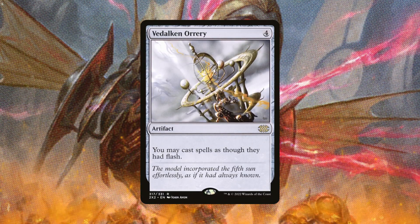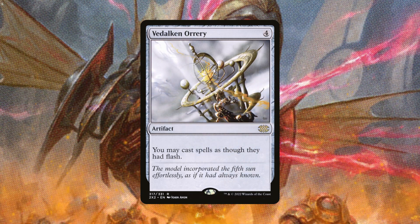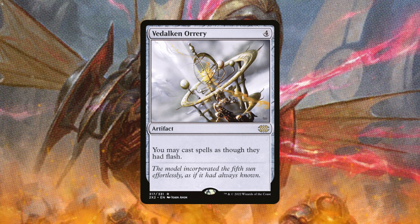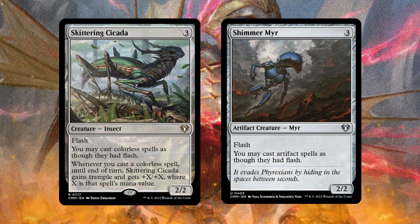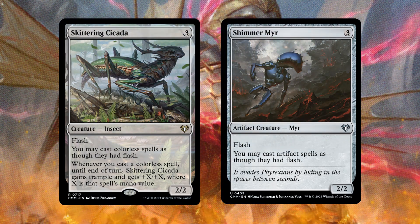The same effect can be had with Vedalken Orrery — it lets you cast spells as though they had flash, as a consistent way to do so instead of paying into those lands. With Vedalken Orrery you do pay the mana cost, but if it's not your turn and somebody was dealt three or more damage you can use cards with flash speed like Skittering Cicada or Shimmer Mirror. If you're playing a lot of colorless or artifact spells, those are easy includes. Skittering Cicada personally feels better because you can cast colorless spells as though they had flash.